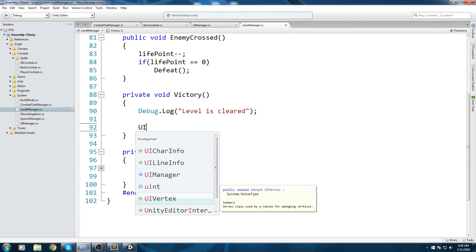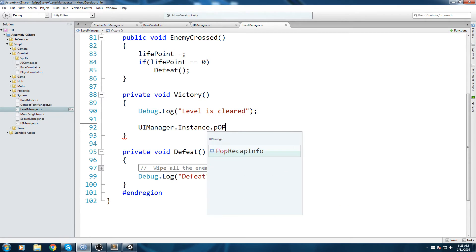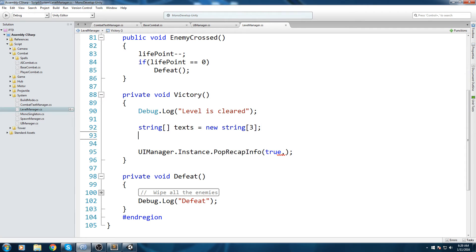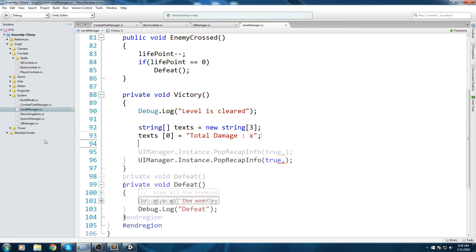In the victory function we call UIManager.instance.PopRecapInfo, passing in true for victory and a string array of size 3. Text at index 0 is 'Total damage = X' for now since we don't track that yet. Index 1 could be 'Tower built', and index 2 we can customize — these are text arrays, you can put anything you want.